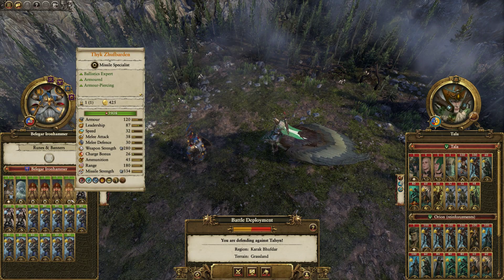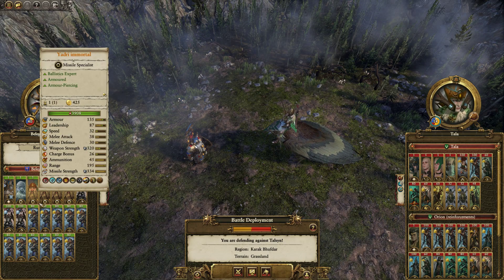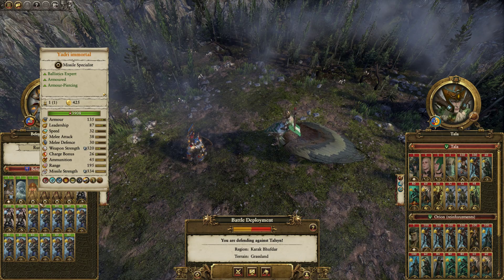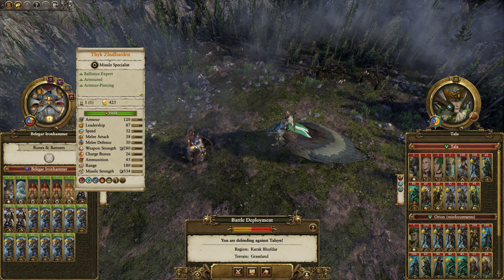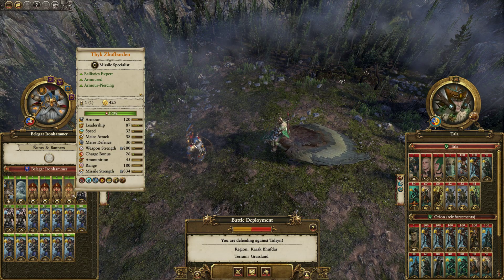I've got five Master Engineers in here. That's good — it boosts their abilities by a ton. The only problem is that from the campaign perspective, it's turn 139 right now, which means I'd be very surprised if you had any more Engineer capacity than this. You're just depriving your other armies of having a Master Engineer, and you should try to have at least one Master Engineer in all of your armies.